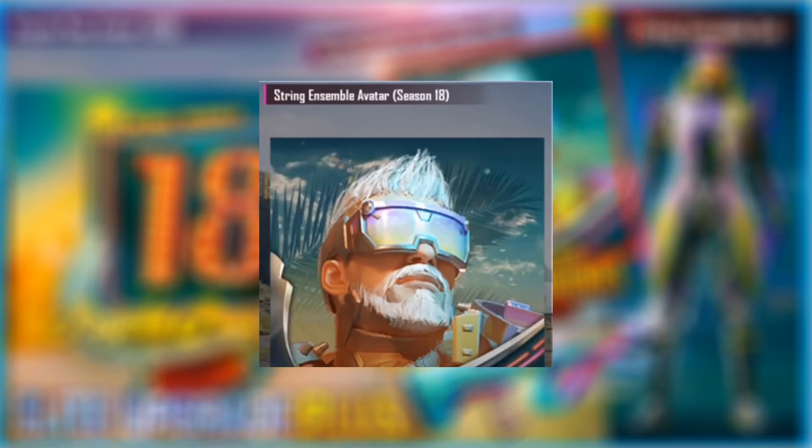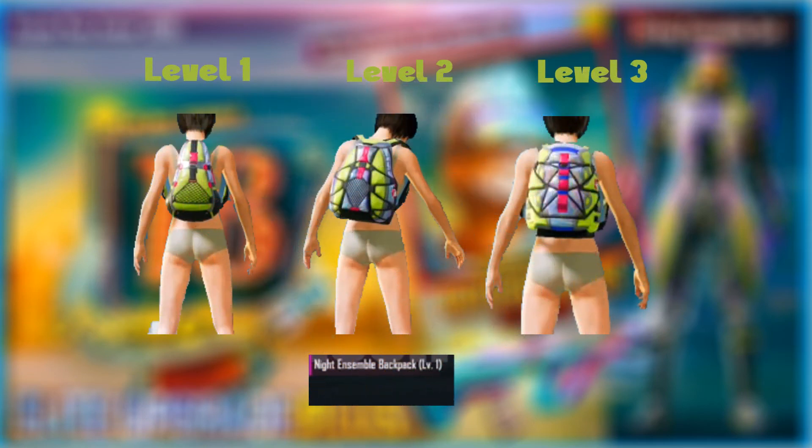Before that, let's see the Backpack. I don't like it — Level 1, Level 2, Level 3. Level 3 is better. This is our bag, but I don't like it. It's called Night Ensemble Backpack, or Light Ensemble Backpack. Next, we move on.